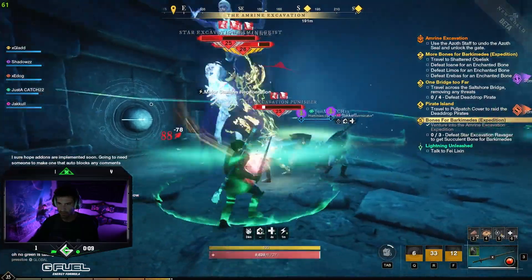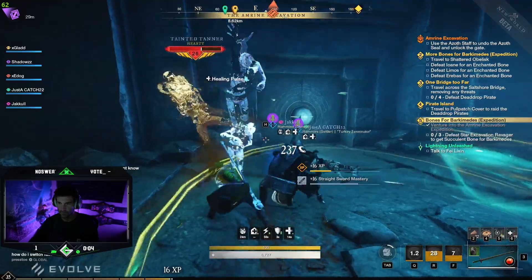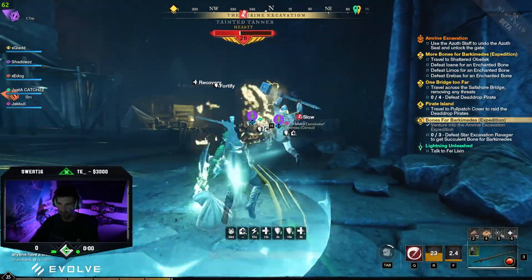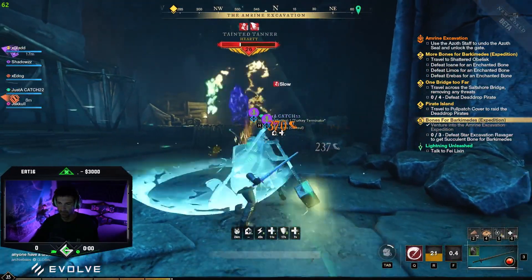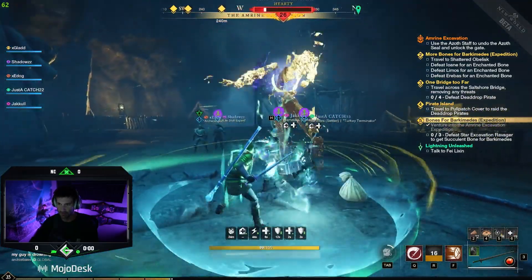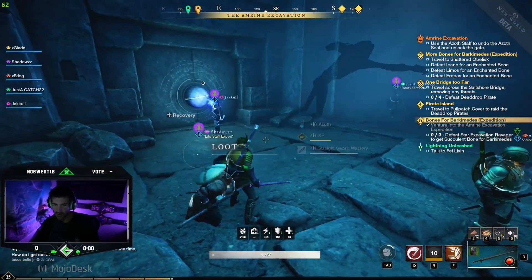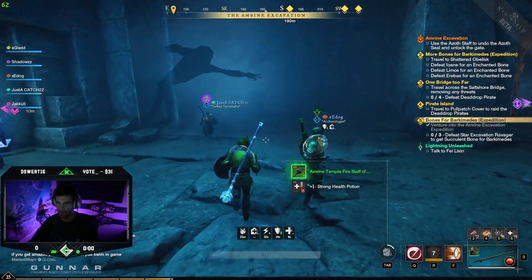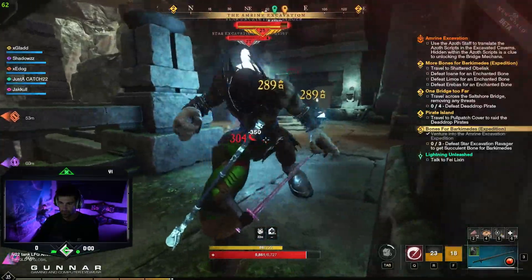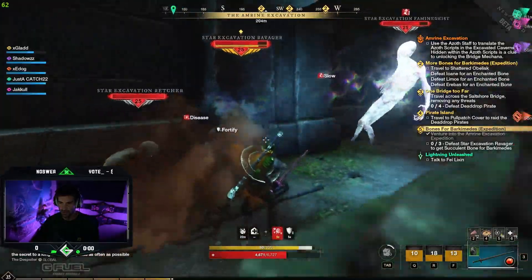Pop a little stamina potion — yeah, my stamina definitely comes back right away. I can take a hit, block, release, block, release and basically keep my stamina up the whole time. I'm really curious how it performs against the main boss; I want to see if I can keep my stamina up there. This guy is still a chunky boy though.